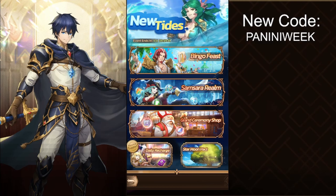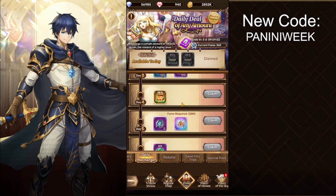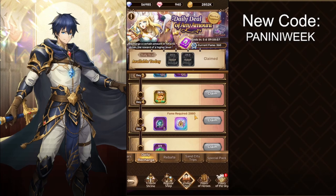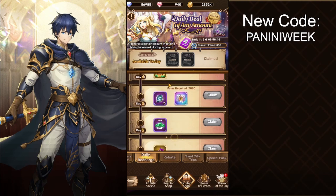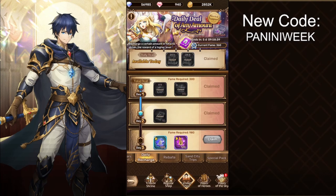The last part of the event is for spenders — there's a daily recharge which I quite like because I just buy the cheapest packs and get all these rewards. You can get another ultra rare unit of your choice once you spend enough for Fame 2,080, which I believe is around 25 to 30 dollars. If you are a spender, just spend the minimum every day — even one dollar — but if you're not a spender, don't worry about it too much.